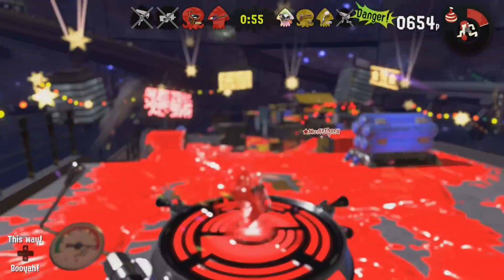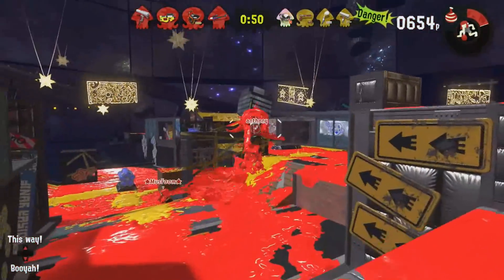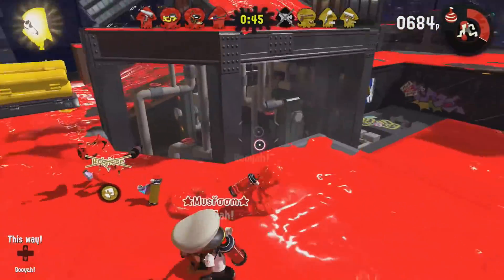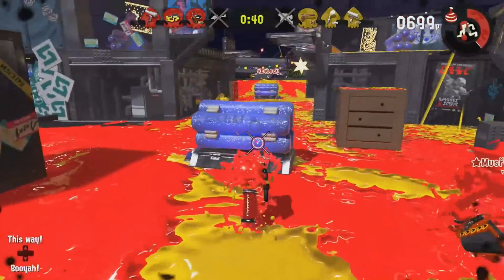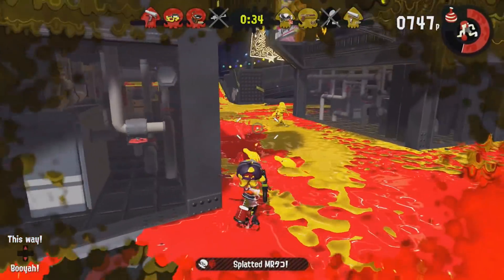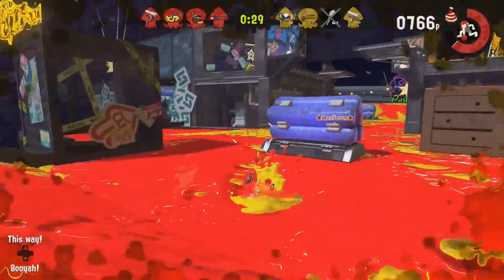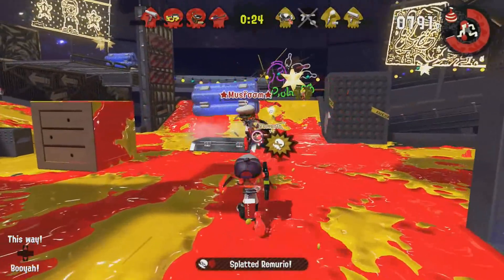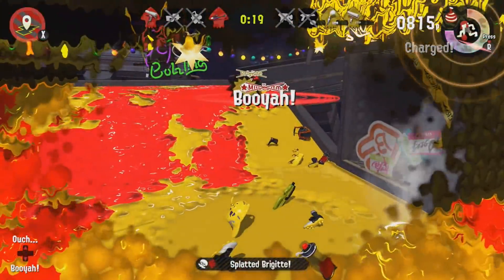The big changes in this update: they fixed an issue in Starfish Mainstage where you could get into the opposition's base by jumping up certain walls. The same fix applies to Manta Maria, Kelp Dome, and Skipper Pavilion. In terms of weapons, the main change is that all Splattershots have been adjusted to make it easier to ink the turf around your feet while firing.